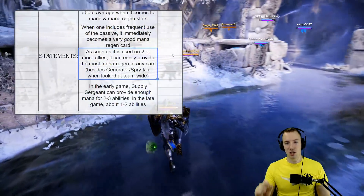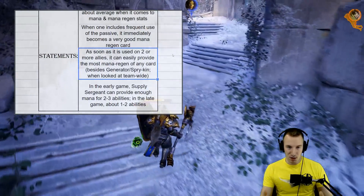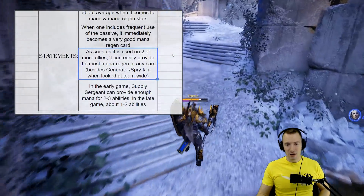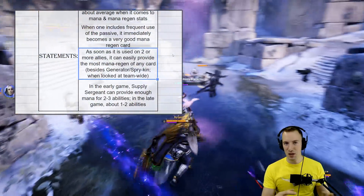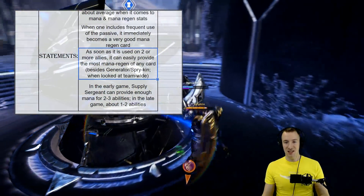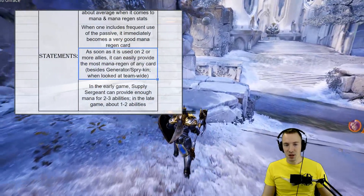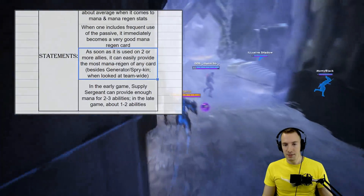As soon as it is used on two or more allies it can easily provide the most mana regen of any card, especially team-wide, excluding Generator — which is really only for yourself. For example, Narbash can run wild with Generator by upgrading Song of My People heavily and then using Generator to keep it going continuously, providing insane healing. But that's a very specific use case. Sprykin only affects you and one other person, so team-wide Supply Sergeant is really the best way of providing mana regen for your whole team.